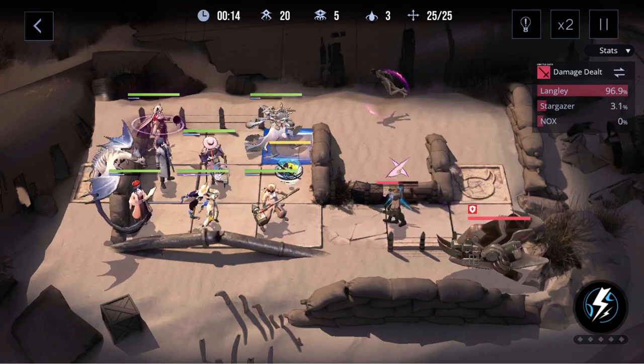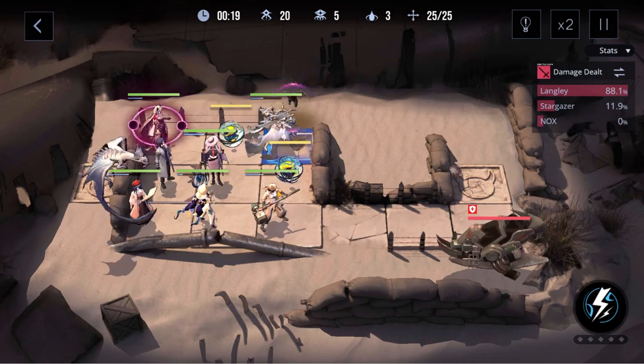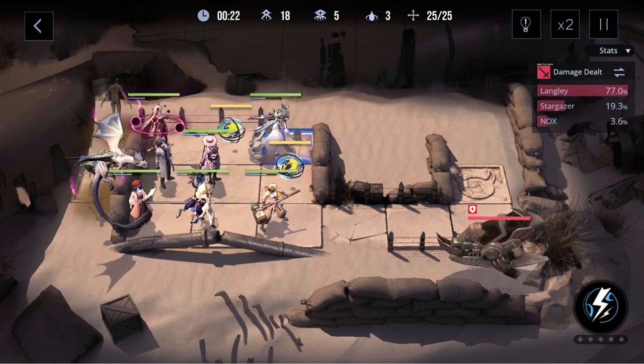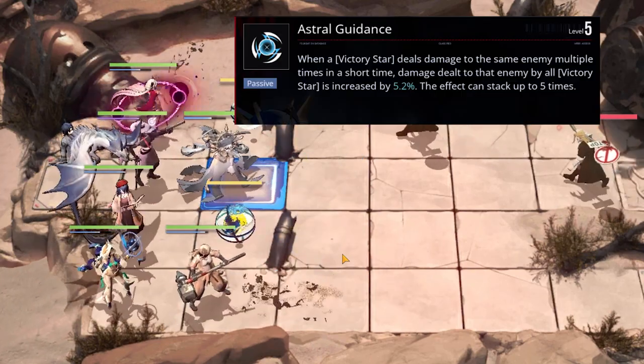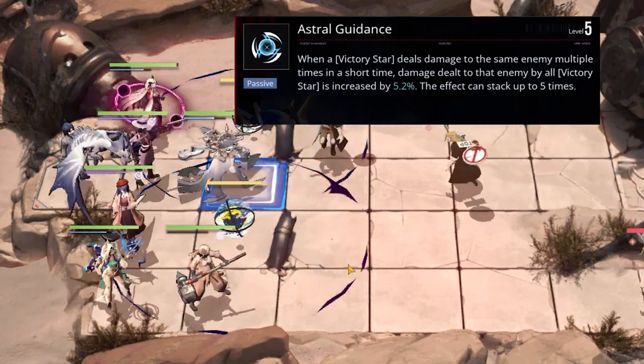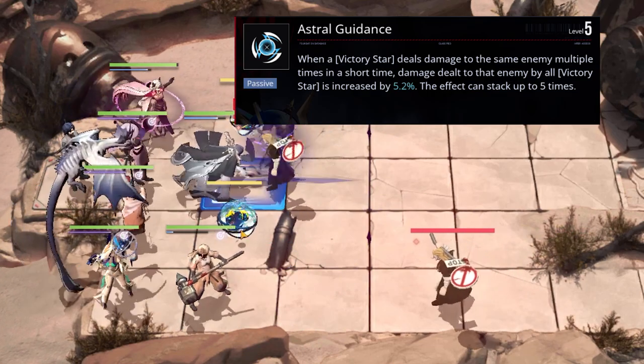These stars are permanent and they can block one enemy, although due to their low HP, you ideally want them placed in a spot that enemies won't be able to attack them. Her first passive states that when dealing multiple damage to the same enemy in a short period of time, the star's damage will be increased, and this can stack 5 times.